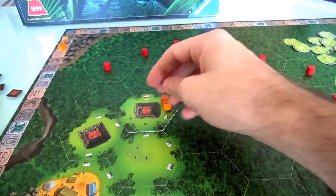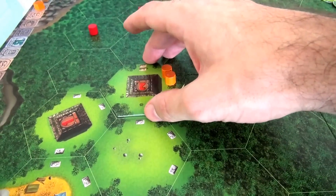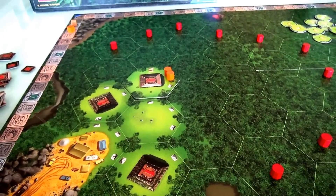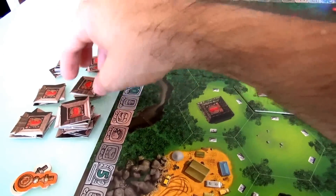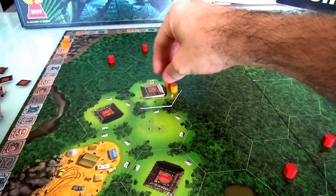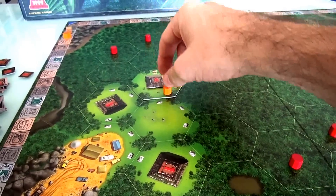Now I'm going to uncover more of this temple, which costs 2 action points each time. Peeling back the foliage, I've turned this from a 2-point temple into a 3-point temple. With my last 2 action points, I'll do it again — turning it from a 3-point into a 4-point temple. This is now the most valuable in the game. Note that I need a different archaeologist for each upgrade, and you can only upgrade a temple twice per turn.